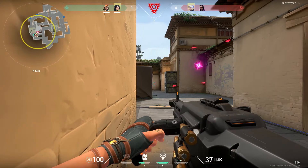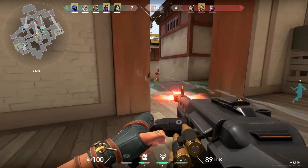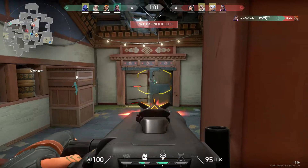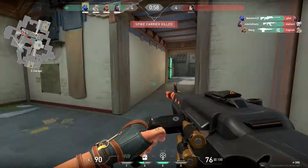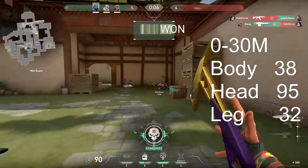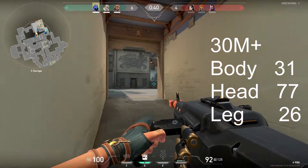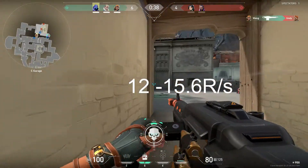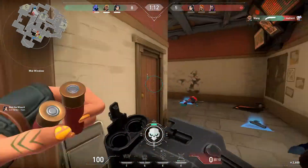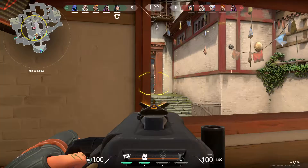To begin, let's talk about the damage output of the Odin. Without walking through the numbers individually, you essentially have two damage thresholds. The first and optimal range is at 0-30m and then there is a little bit of falloff past 30m. The Odin will spin up like a minigun and fires at a rate of 12-15.6 rounds per second, 15.6 being its maximum rate that it achieves shortly after you start to spray.